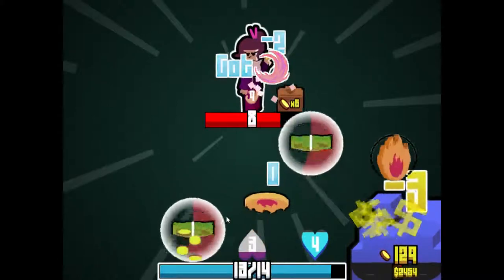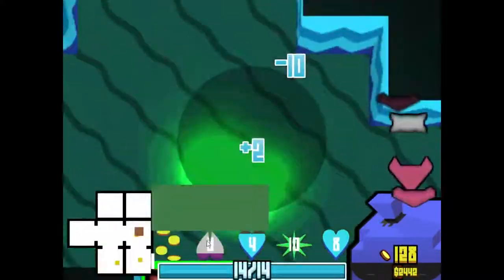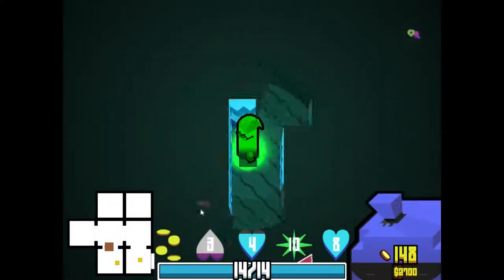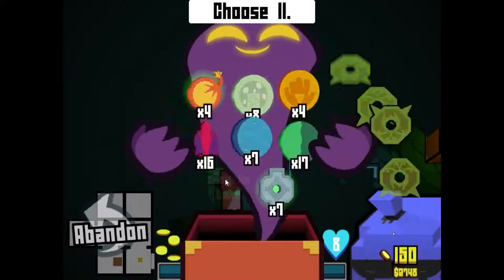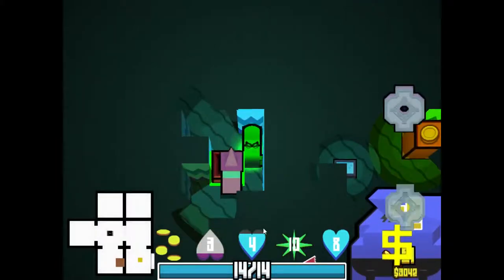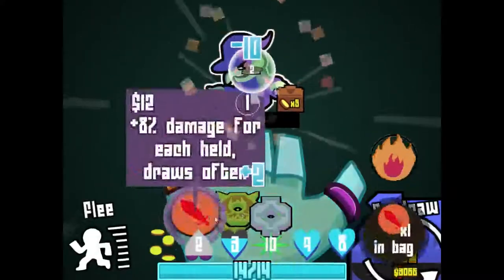Regen on hit is amazing, actually, and will definitely make us less likely to die. I keep saying regen on hit is probably the most overpowered status in this game. It pretty much makes it impossible to die through health, unless an enemy one-shots you — which two enemies in the game actually do: the grandma and the captain. None of which we have seen quite yet.